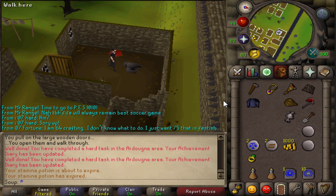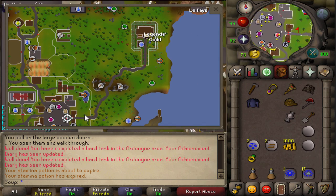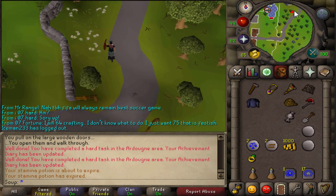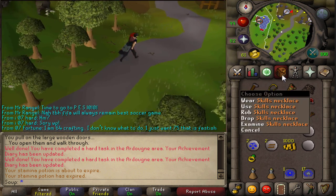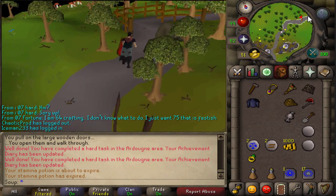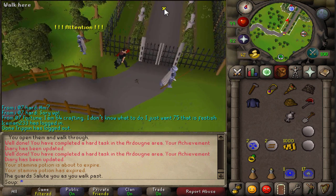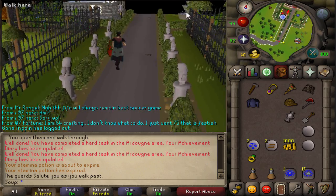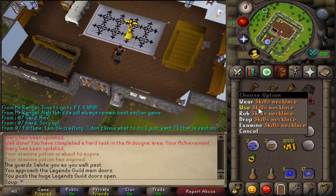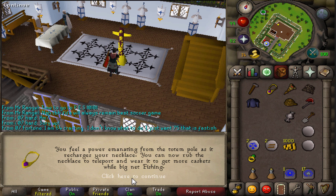Now we're going to teleport back to Ardougne and run to the Legends Guild — just follow the path up. We're going to use the totem inside to recharge a skills necklace or a combat bracelet. To get in you must have done Legends Quest. Once inside you'll see the big totem — use whatever you want to charge on there, and you've charged it.